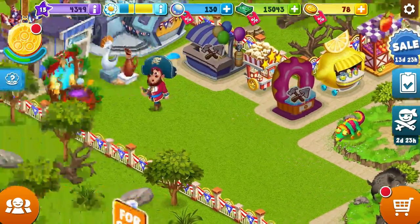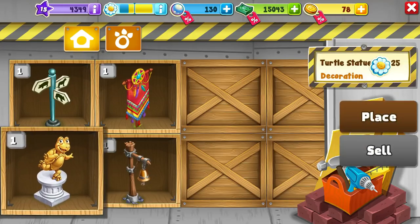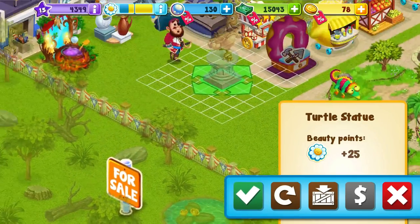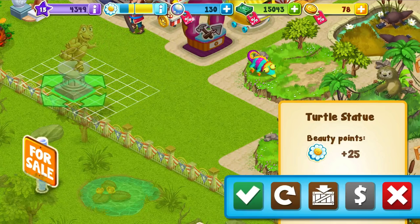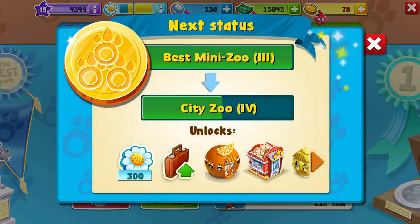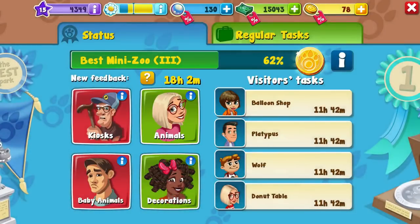I think I had some cool stuff in here too that I didn't recognize, so let's just check this out. Where did we get this? A turtle statue. Let's find a place for the turtle statue — that's actually kind of large. I don't see a reasonable place for the turtle statue. I suppose we could just put it here for now. And that gave me some beautification. I have to get all the way to the end here in order to get to the next city zoo unlock, which will give me access to a lot of things, including upgrades.